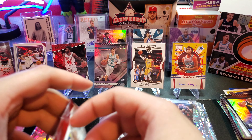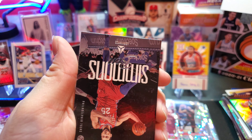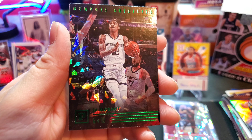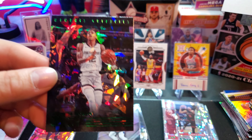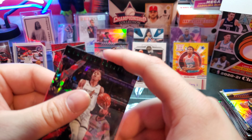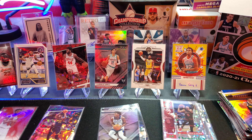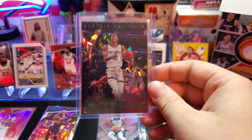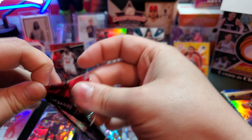Nice, nice old Zach LaVine - two packs left guys, this has been such a fun rip, we're definitely going to be picking up more of these. Nikola Vucevic, Ben Simmons, RJ Hampton, Theo Maledon - wow, there it is! There is the big green cracked ice pull I've been waiting for - Ja Morant, guys! Green cracked ice Ja Morant - we're just gonna slap that one in the top loader too. That is an awesome card right there, a nice nice green cracked ice.